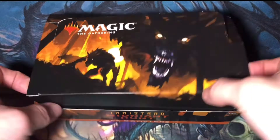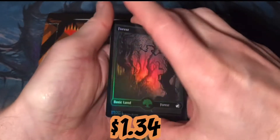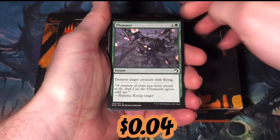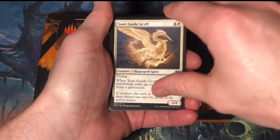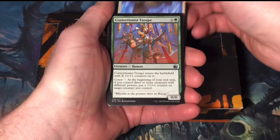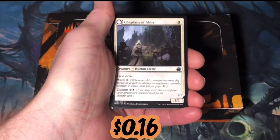I'm going to get to cracking this pack. Art card of the forest — foil forest, I think that's the same art card. Stormrider Spirit. Soul Guide Griff. Thraven Exorcism. Contortionist Troop. Dawn Heart Mentor. Chaplain of Arms.